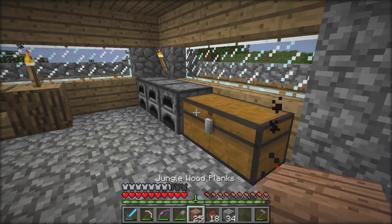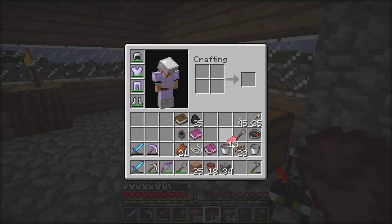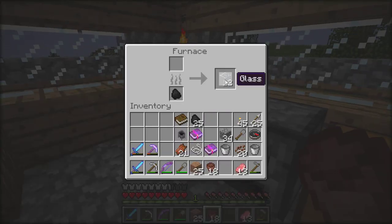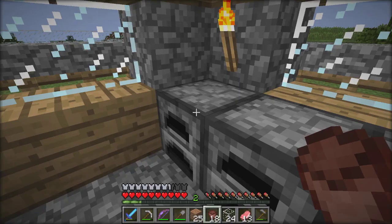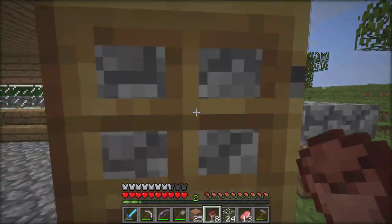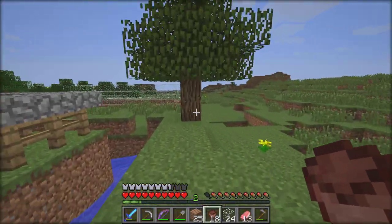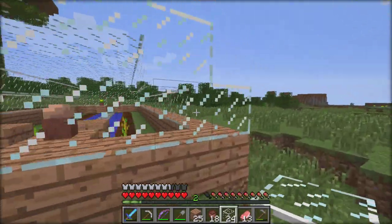Alright, so I've got my pots here, and I've also got my cocoa beans which I'm gonna take care of later. I'm just going to deck out my greenhouse and finish the glass roof, and then we should be done with our little greenhouse thing and can move on to other stuff. That's pretty much what's gonna be happening in this episode.